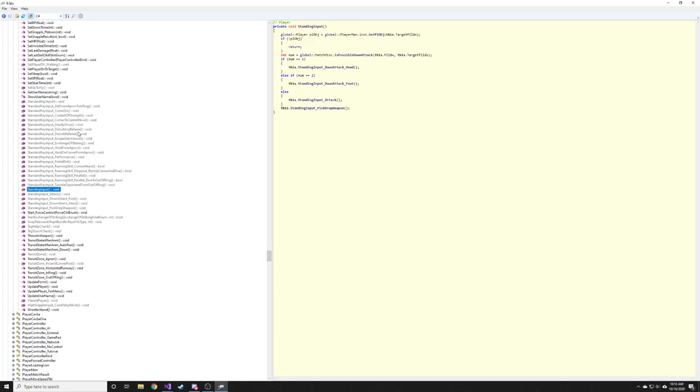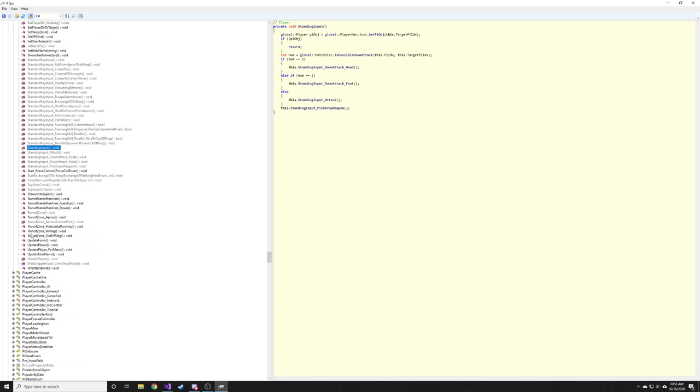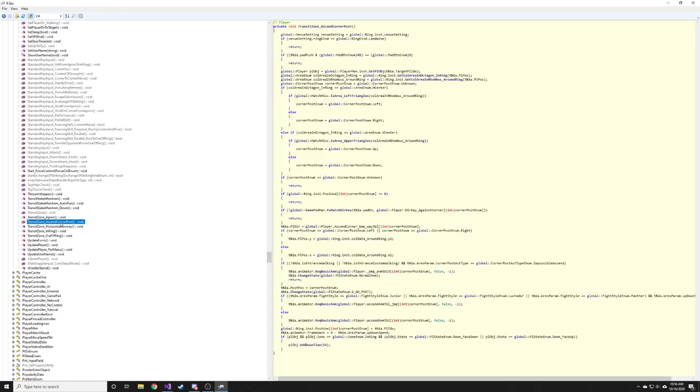If you look down, there are several little methods for when the player moves around. If you were to search through this, you'd eventually come to these transit zones — and one of the transit zones is 'Ascend Corner Post.' If you're in a landmine match, which is a match with no corner posts, it just returns. So that's pretty much what we want to do: if we don't have the corner post turned on, just return.